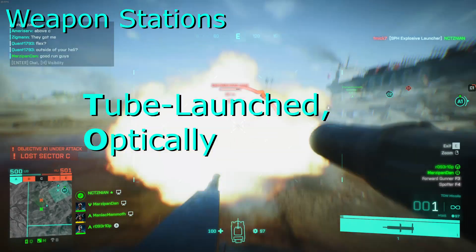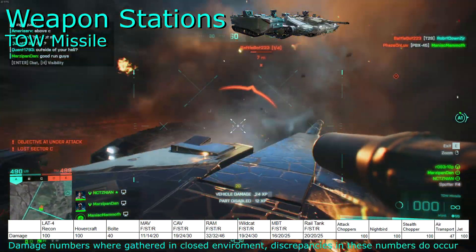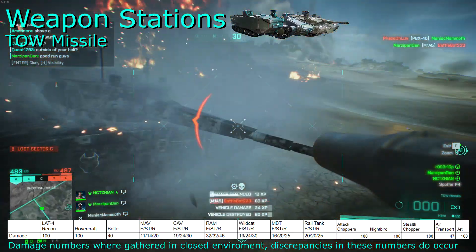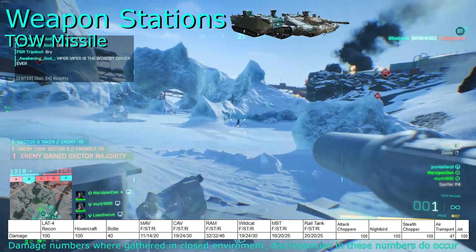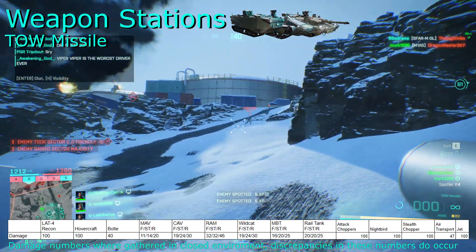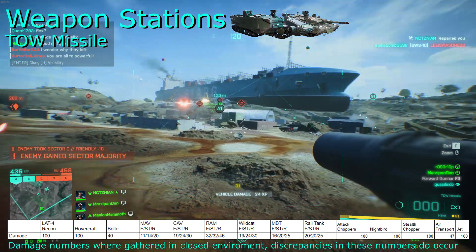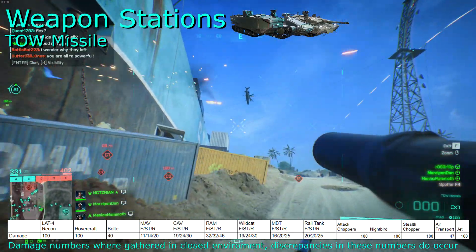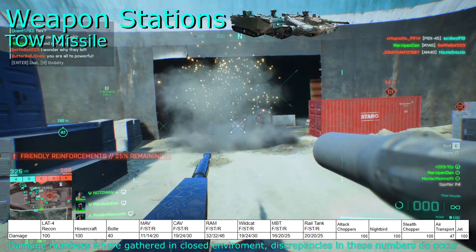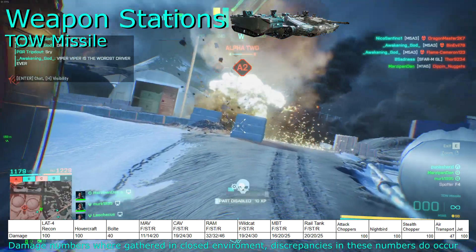The tube launched optically tracked wire guided missile is a missile that follows wherever you're aiming. These are immensely fun to use, and it makes me wish that we could get a portable infantry version of this weapon in 2042. Considering how hard these are to hit while your driver is moving, and their painfully slow replenish time, their damage is just fine. They do decent damage numbers against ground vehicles, and if you're able to get a direct hit against nightbirds, stealths, attack choppers or jets, you'll be rewarded with an instant kill, and it's insanely satisfying. Against infantry, you'll need a direct hit to kill, and because of the long reload time and the low splash damage, I would recommend not even going for infantry with the tow missiles.